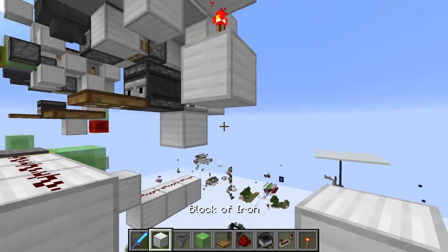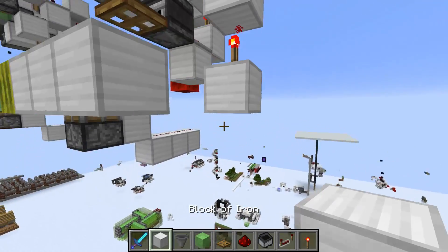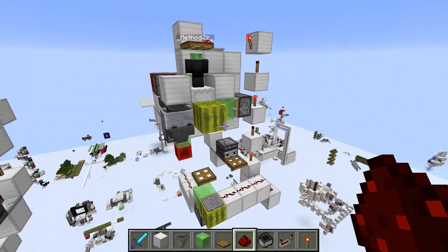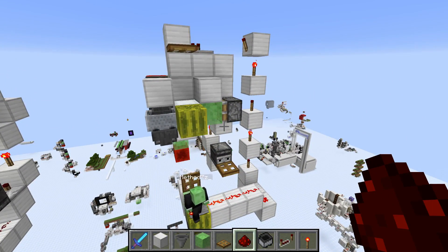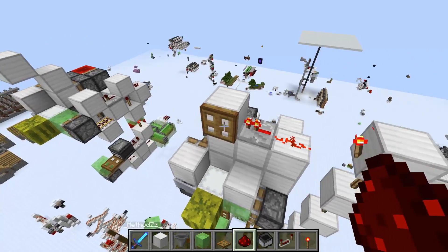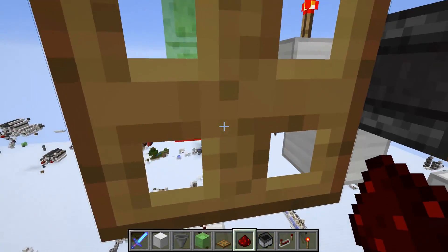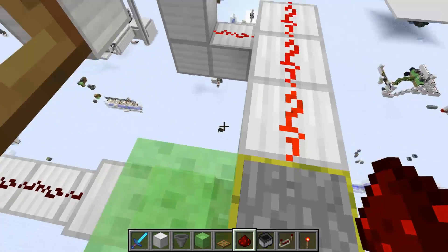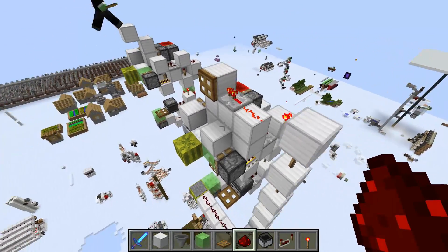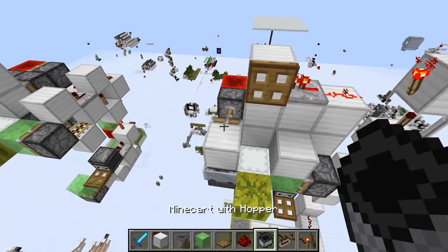The downside of a pressure plate is the trapdoor can also get reset and flip down, which is a bit annoying. But that's the tutorial for the setup — quite an easy build, looks cool. From here on you can disguise it however you want, build it into a wall, whatever — just make sure you don't have a movable block at the entrance. You can use carpets and whatever to disguise it.